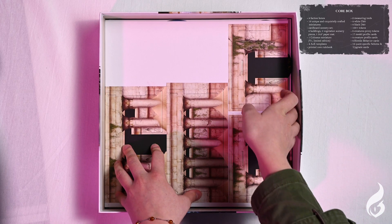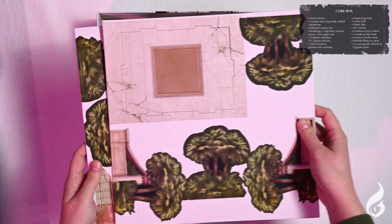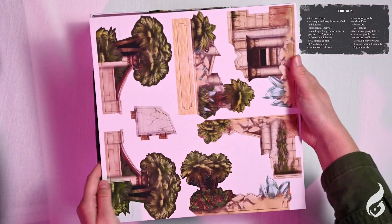Next are the punch boards, the scenery pack, the templates, the measuring sticks and tokens.